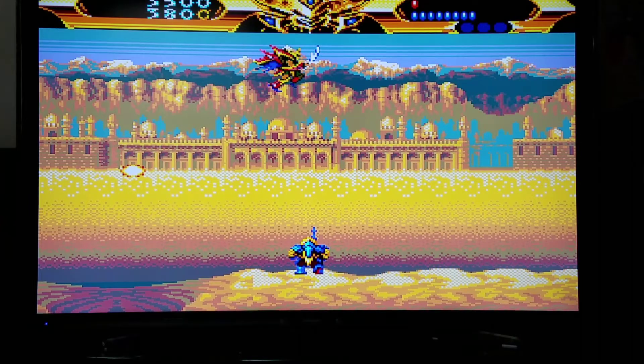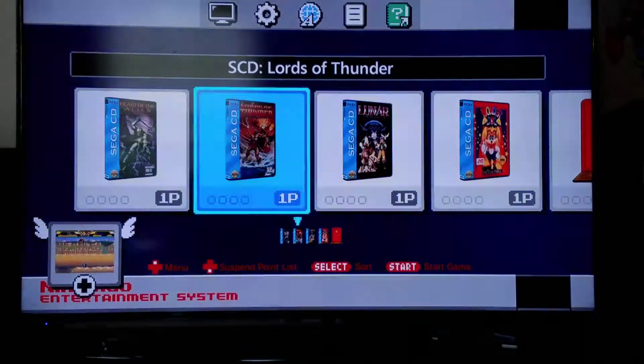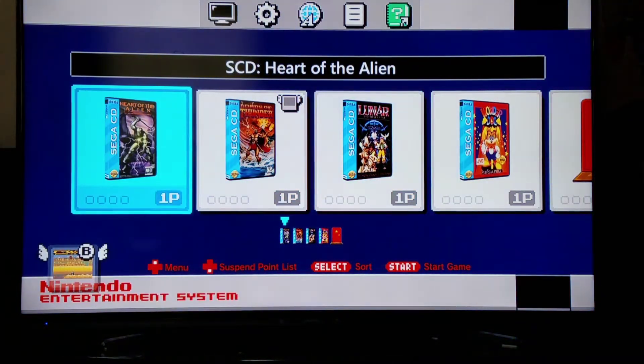Let's see what other Sega CD games I have here. Heart of the Alien is actually a sequel to one of my favorite games of all time, Out of This World, which was released in Europe under the name Another World. It actually plays quite a bit like a side-scrolling Dragon's Lair, if you're familiar with that game.